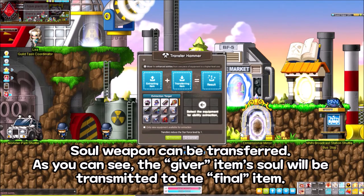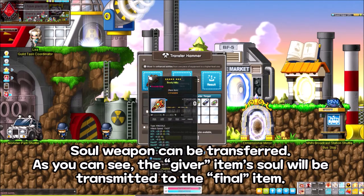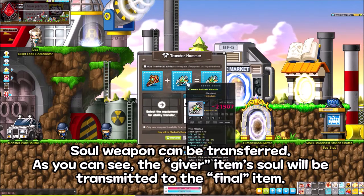Soul weapon can be transferred. As you can see, the giver item's soul will be transmitted to the final item.